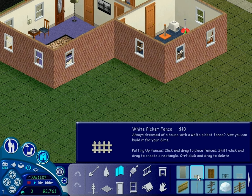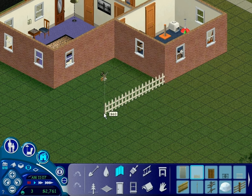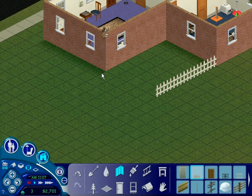I think a white picket fence will do just fine. Always dreamed of a house with a white picket fence? Now you can build it for your Sims. We'll have it go over here — or maybe we don't want a fence whatsoever. It does keep things nice and contained. We might have it there and have it go all the way out here, but I think having it here is probably a good idea.